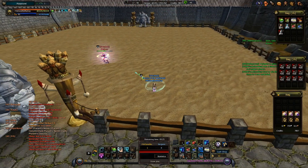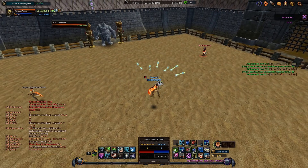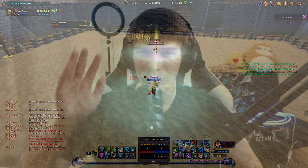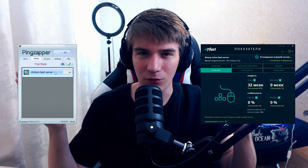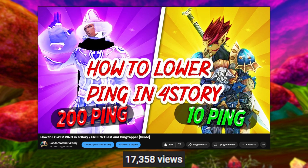InfoStory is very dependent on ping. To have the most enjoyable gaming experience, you need a low, stable ping. A few years ago I made a video about how to lower ping in InfoStory — I talked about PingZapper and VataFast, and that guide got record views on my channel. The video is still relevant, but in this new video I want to tell you about another program, more relevant and modern, which I'm using to lower ping in InfoStory right now.